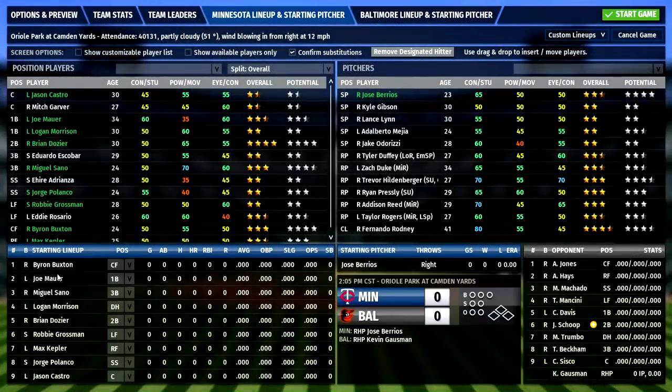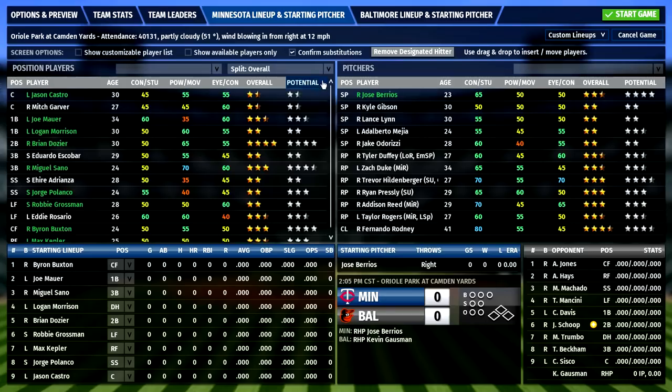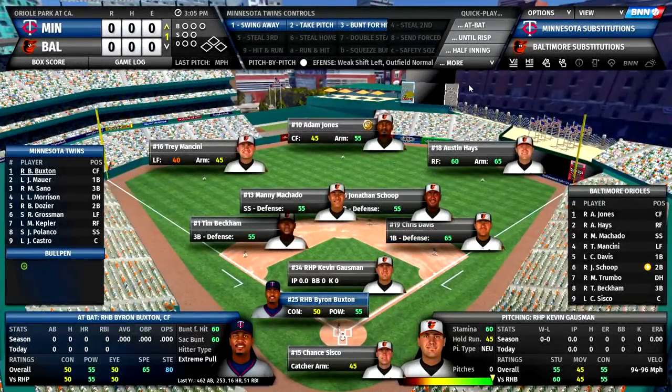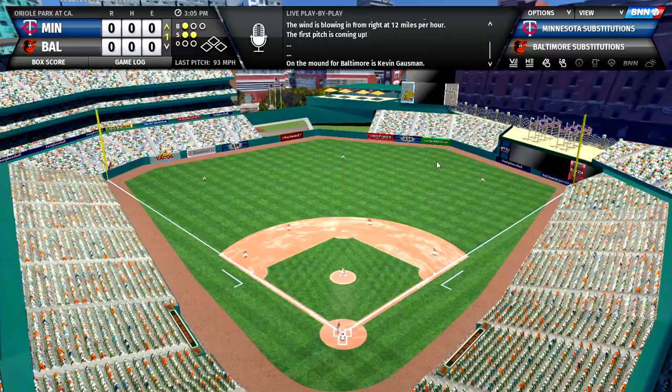Jose Barrios will be on the mound for us. Here is our starting lineup — we're facing righty Kevin Gausman. Logan Morrison is hitting cleanup with great home run power, a nice lefty bat the Twins added this offseason. Once you're in the game, you have a lot of control over how you experience it. It's kind of text-based, but there are 3D animations including the ballparks. Byron Buxton is leading off and they give you text-based play-by-play to follow.